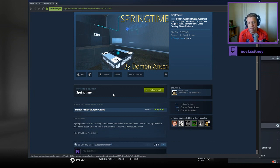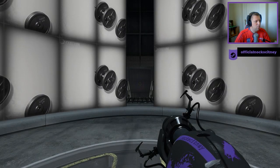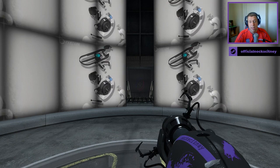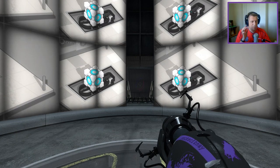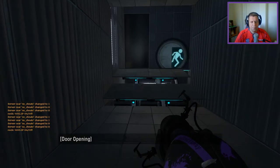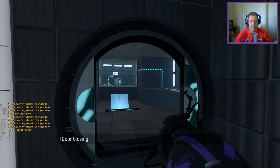Springtime is an easy difficulty map focusing on a faith plate and a funnel. It isn't a major release, just a little Easter treat for you all since I haven't posted a new test in a while. Happy Easter, everyone. Yes, this map really was submitted to me on my queue on the 22nd of April, Easter Monday, and over a month later we finally get round to playing it. That's how many maps I genuinely have on my queue.